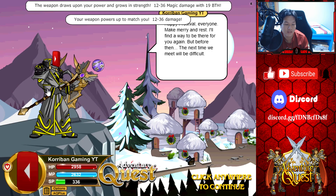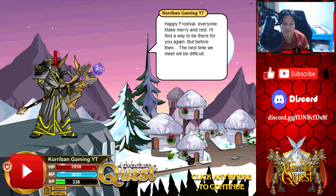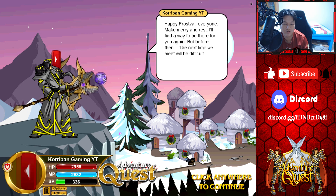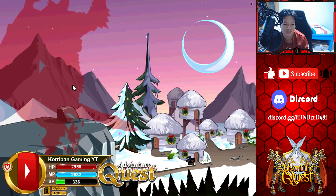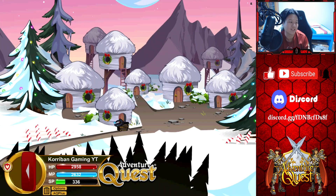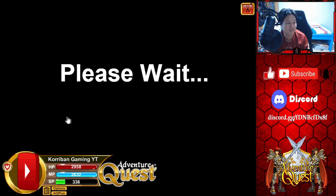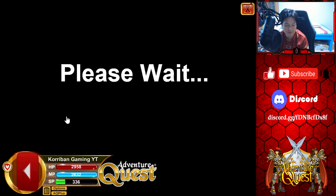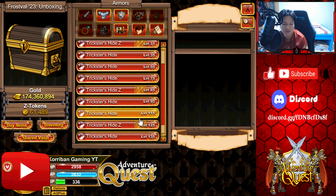Okay, and you can see the color customization gets messed up as well if you do that. 'Happy for us everyone — make merry and rest. I'll find a way to be there for you again, but before then the next time we meet will be difficult.' Oh, here we go, another new animation for war — I love it! Amazing job by the team definitely on the finale, I really appreciate the fancy new animations and I hope we continue to see more of that in the future.